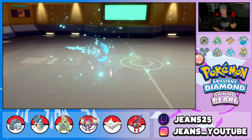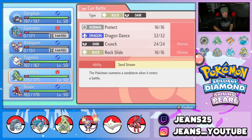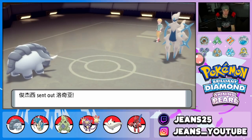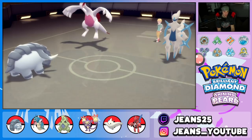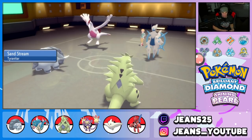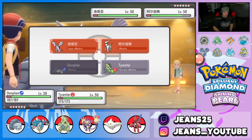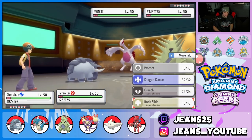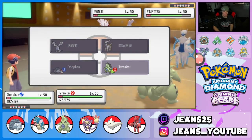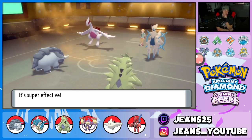I'll swap in Tyranitar and save Scizor for the back end — it could be really good for us. He throws out Lugia. I'm with it all day even though it's rocking Giga Drain. Going for Knock Off to take off the item, and maybe Rock Slide. I'll try Dragon Dance — setting up is exactly what I'm trying to do. Ice Beam flies — eat it up, Donphan! Yes sir! This thing goes for Judgment, but we eat it and get off Dragon Dance.